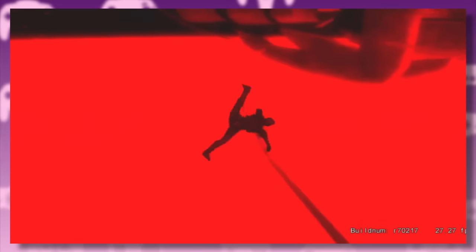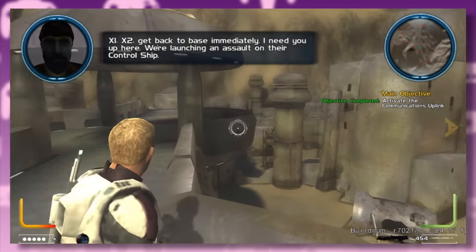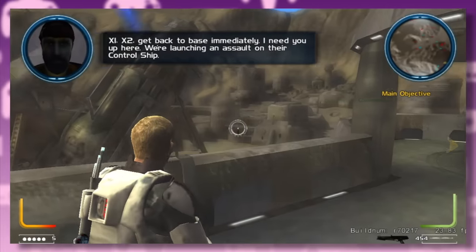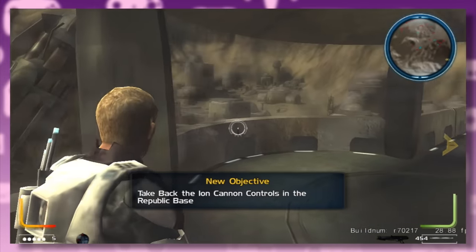As far as first levels go, this is pretty incredible — even if I did end up falling into the abyss a few times. The Tatooine map is reminiscent of the Mos Eisley map from the original game, only this time it's a bit more spread out to make better use of the new vertical battlefield mechanics.